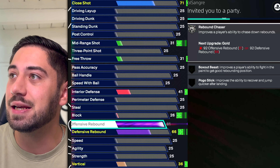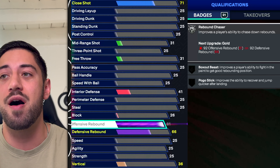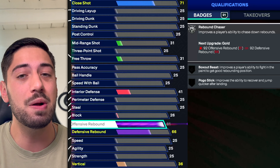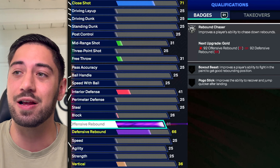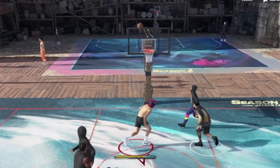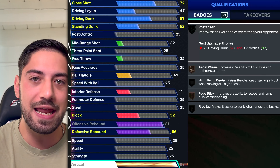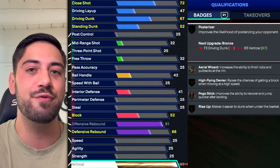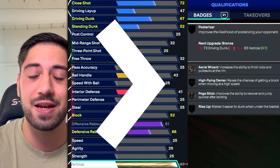Time for the broken stuff. Offensive rebound — I've never felt offensive rebound to be that important of an attribute, unless for very certain people. But this year, if you're a big, you want offensive rebound. If you get offensive rebound high and vertical high, you get some rebounds you have no business getting. And in this game, getting an offensive rebound is a get-out-of-jail-free card — you get that board, kick it out to your teammate for a free three, and you do that over and over again. It's cheating.